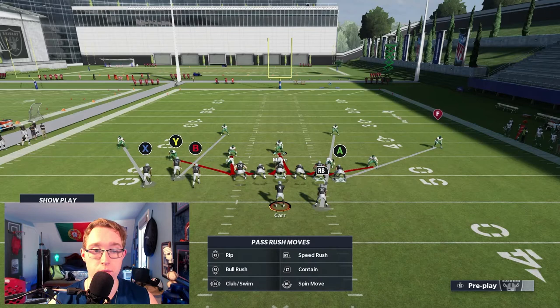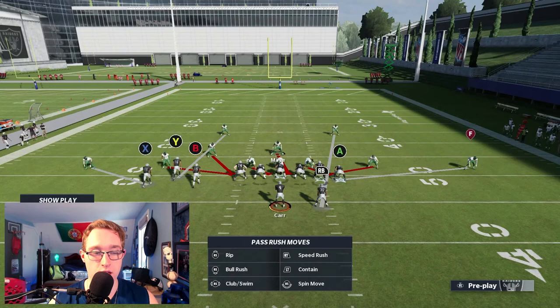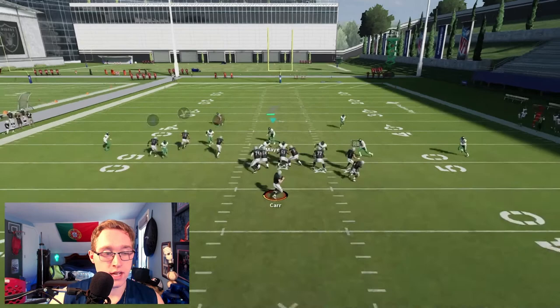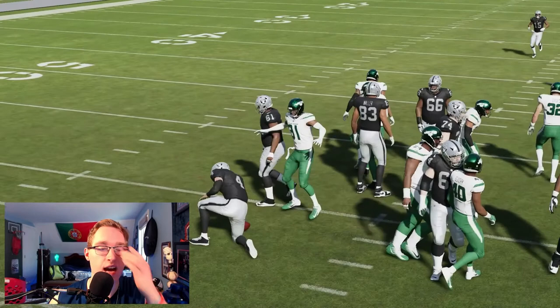Next, blocking the tight end and sending the running back out on a route — a streak for example. One thing to note: you have to wait for the linebackers to set before spreading them, it's just a Madden quirk. With the B receiver as our only assignment, a defender comes in blazing free from the right side. We don't get the sack the first attempt, but on the second rep we bring the quarterback down.